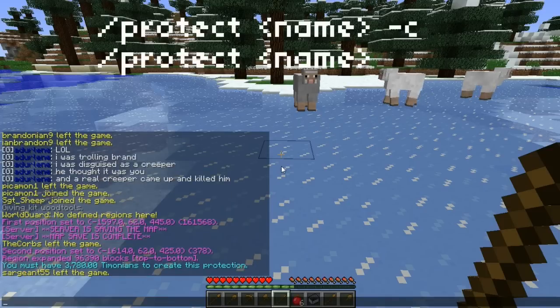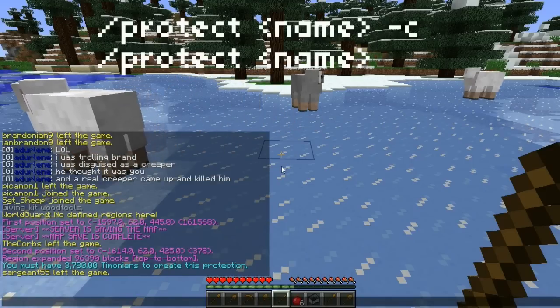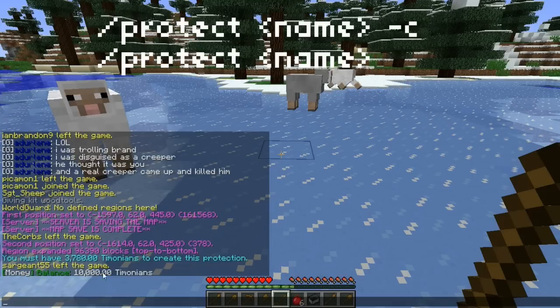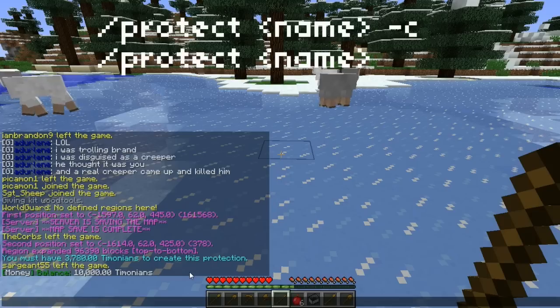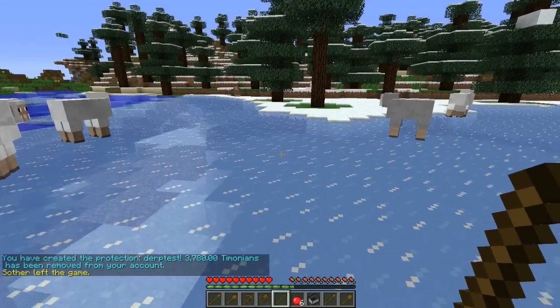So if I do that, it'll cost me 3,780 Timonians. One thing you may also want to do before you go ahead and buy the protection is type slash money — you'll see how much money you have. I'll get more into depth about the money system later. So if you're all set with that, you're going to do slash protect, and that region you selected earlier is still selected even though you did that dash c. So slash protect, I'll call it derptest. Then you're going to press enter, and boom — you now have this area.